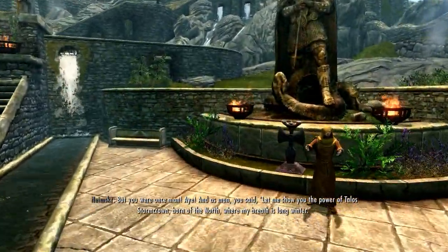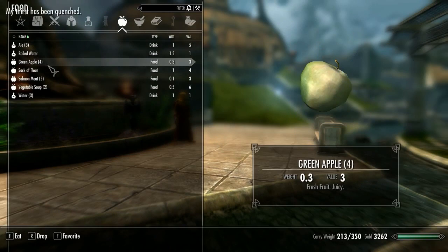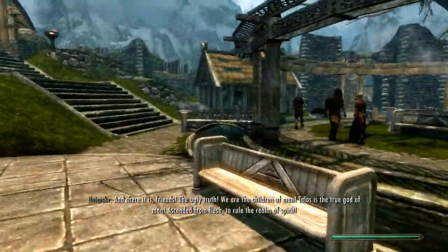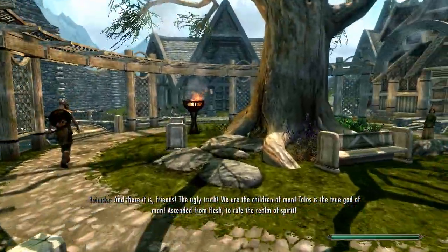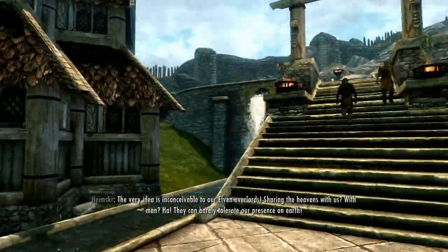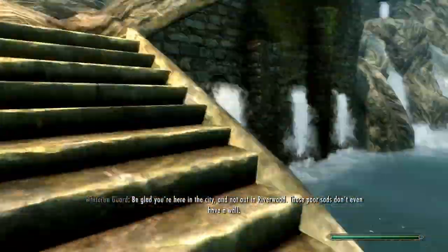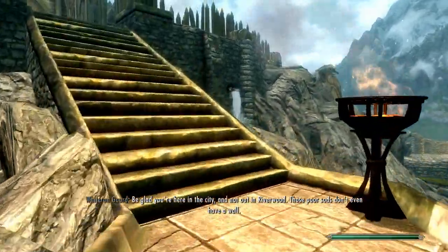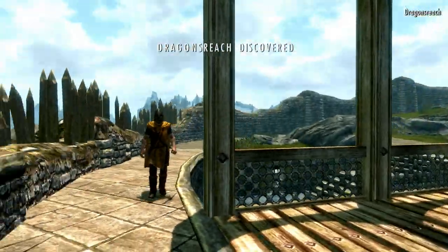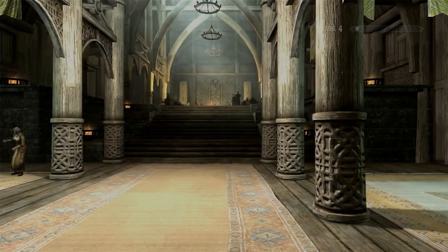That was kind of rude to that kid — not something Link would say. We grab a green apple snack to restore hunger. Heading through town, we chat with the commander of the city guard, who mentions that Riverwood doesn't even have a wall. We decide to head up to Dragonsreach to talk to the Jarl — someone told us to do that earlier.